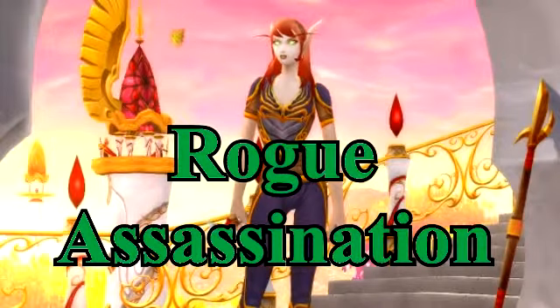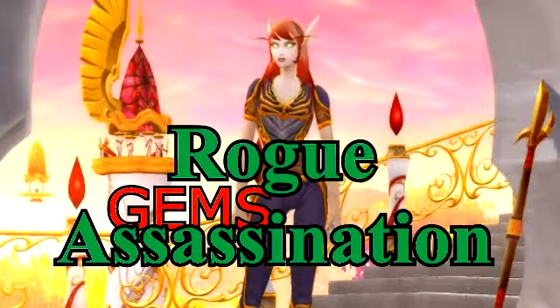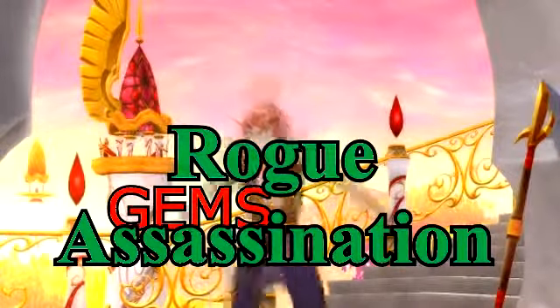The meta gem you want is the Agile Shadow Spirit Diamond. It gives you more agility and increases the damage from your crits, making it your favorite meta gem.